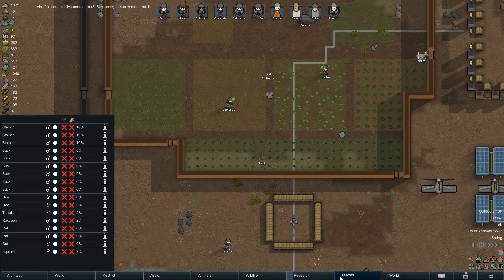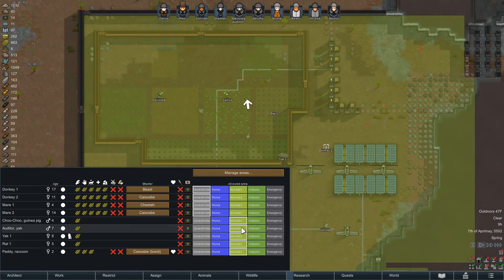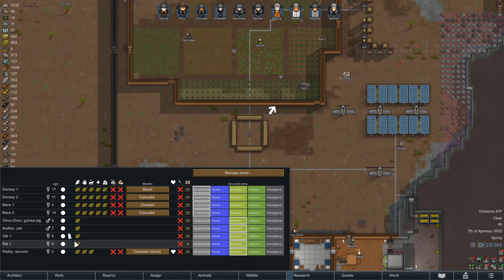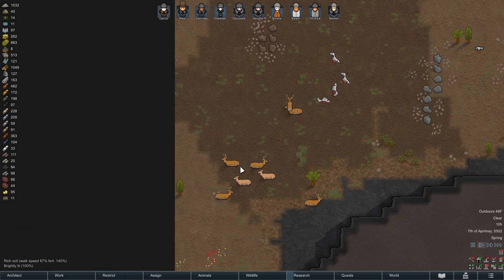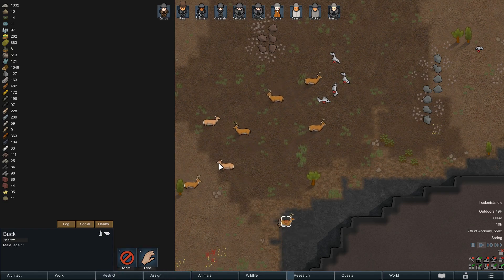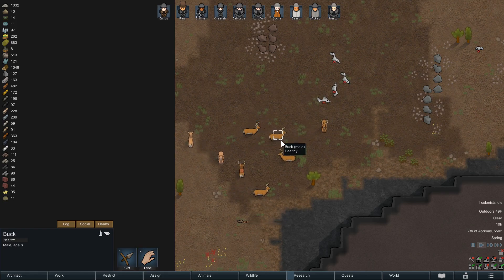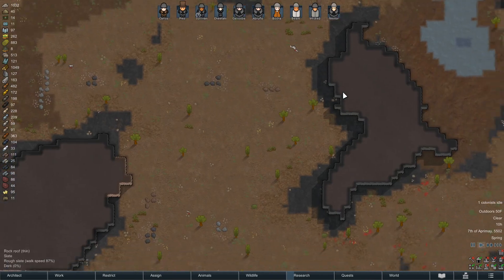We have more animals that have showed up. Rat number one, you need to stay in the animal zone please. There's nothing we can do to train you. There's a bunch of bucks and does hanging out over here - we may want to take some of them. Let's hunt you. And eventually these corpses will deteriorate to nothing, I'm sure.